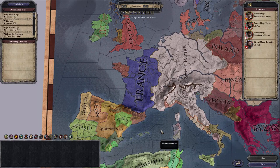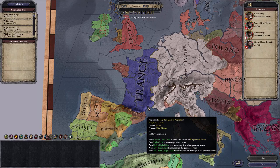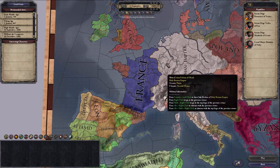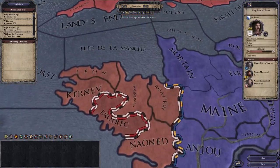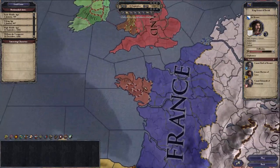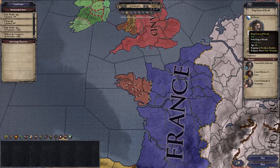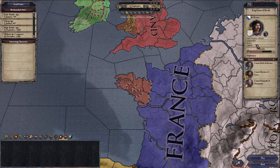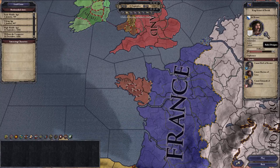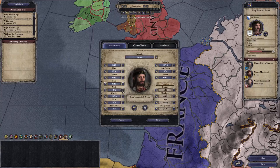Hello and welcome to Enigmatic Rose's Crusader Kings 2 tutorial. This episode is on creating your rulers — the last episode was on selecting a ruler, this one's on creating one. You still have to select where you want to rule, so we're still going to choose the Duchy of Breton. But we really don't want to be King Conian of Brisa, so we're going to design a ruler.